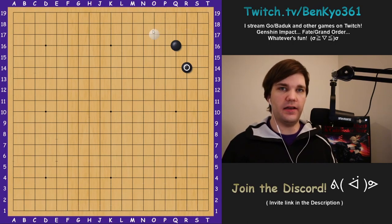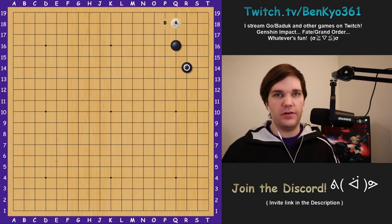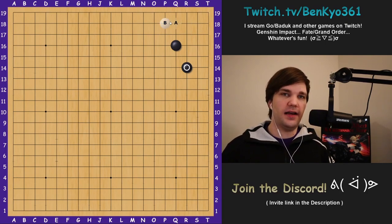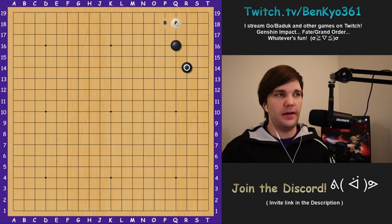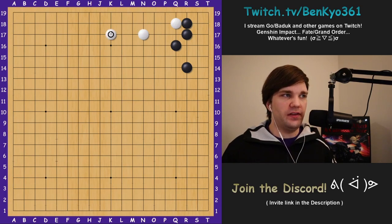So if the three-three invasion yields a ko and approaching gets us attacked, what else can white play? White actually has some interesting invasion points on the second line with A or B. The point of these invasions is to move into the corner or out to the side depending on black's response. For example, if white plays A and black takes the three-three point, white can move out quickly with a large knight's move. If black blocks, don't defend the one stone heavily because you'll be heavy and black can just attack, so instead play light and extend for a new base.